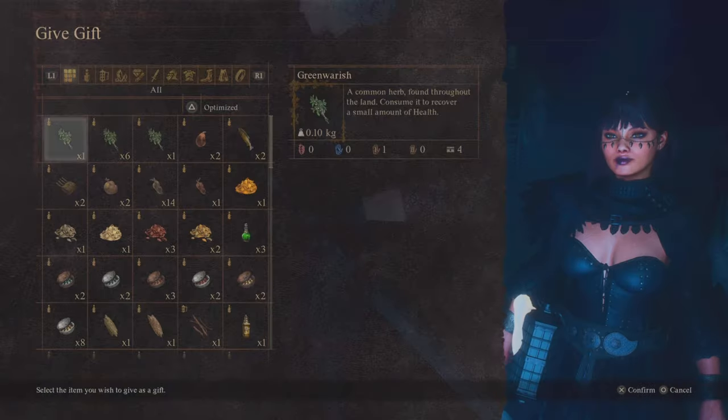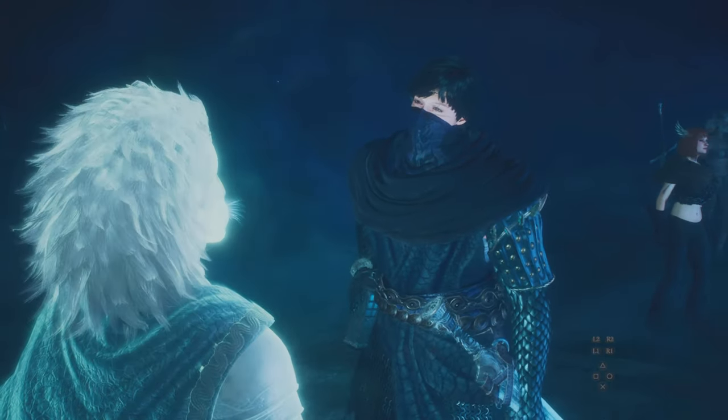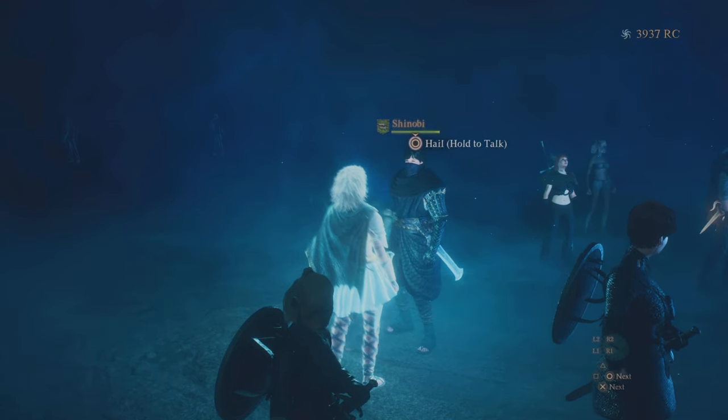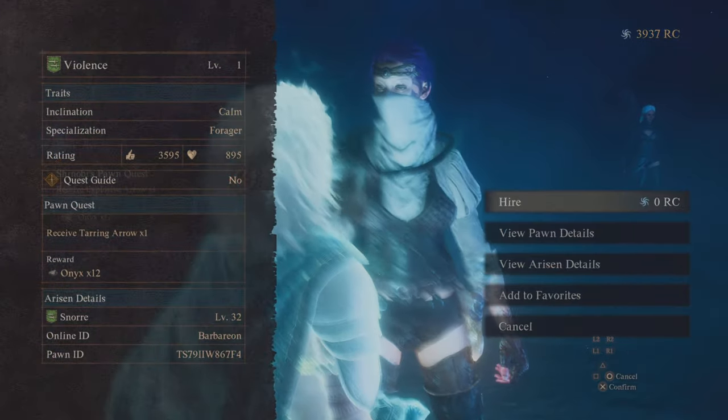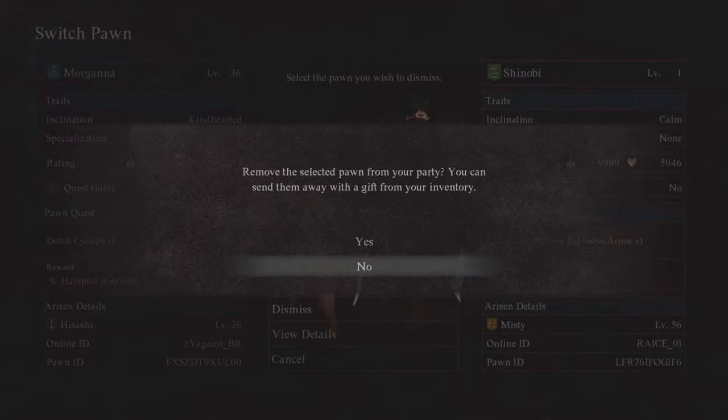Now you're gonna search for the pawn that has the Arrowhead specialization. Hire them, and then dismiss the old one. After that you need to dismiss the new one too — when you dismiss this pawn, they will give you one of your arrows back, and then you will receive the Onyx.